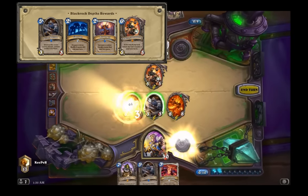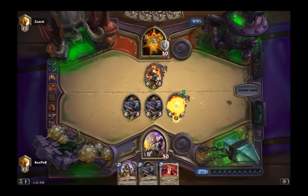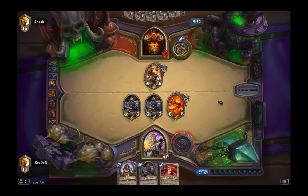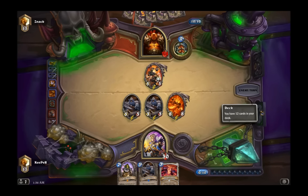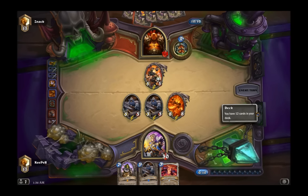With the Warsong Commander, Grim Patron, Whirlwind, and Cruel Taskmasters, you'll be using those more often than not to proc your Acolytes of Pain, because those are your big card draws. You're also going to have Battle Rage in this deck — a card that's not often used, but great when you've got a lot of damaged creatures like a bunch of Grim Patrons. You use Battle Rage and fill your hand with cards, and now you're really in control.